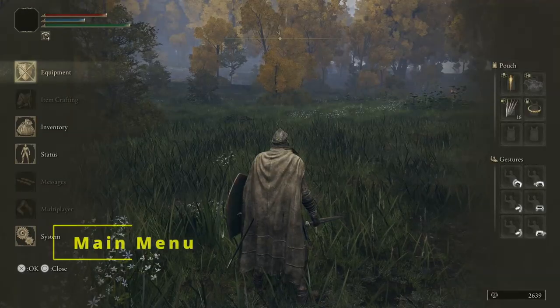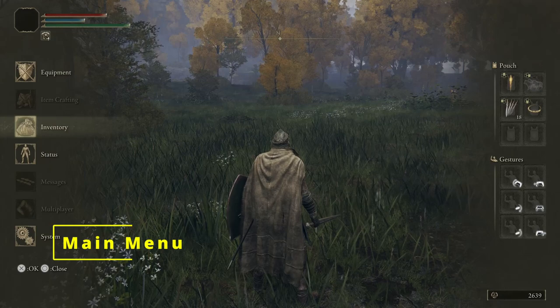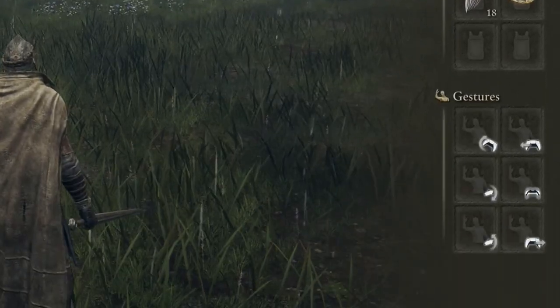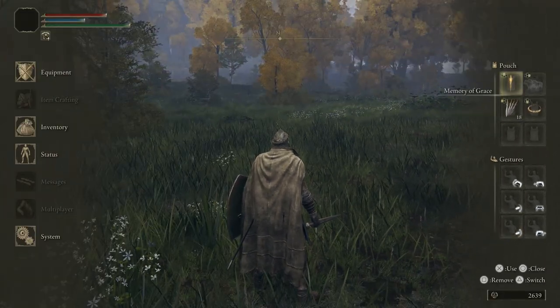Press the start button to open the main menu. There's equipment, item crafting, inventory, status, messages, multiplayer, system, pouch, and gestures. The messages and multiplayer options will not be covered in this video; system will be mentioned if necessary. There is a button key that changes depending on what section of the menu is highlighted, and health bars and rune count are also visible here.